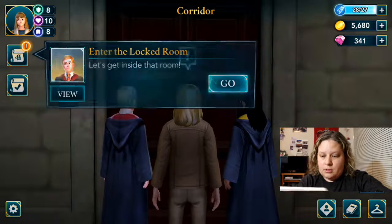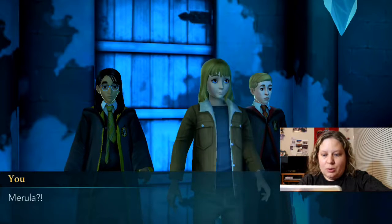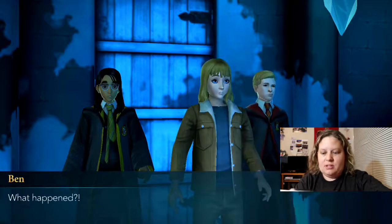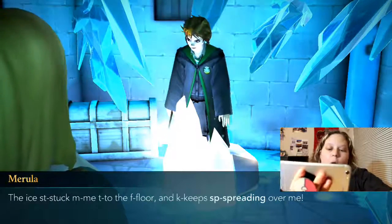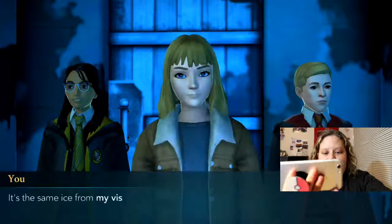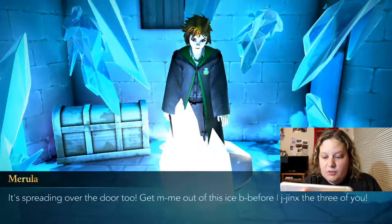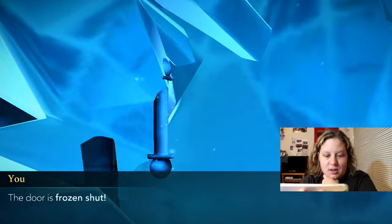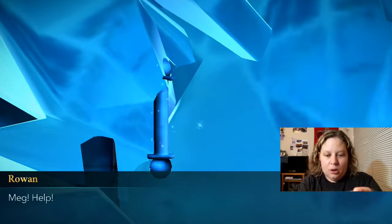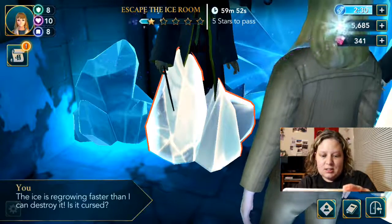Get inside the locked room. Escape the ice room — can't leave until you complete the activity. Oh look at this. Merula is stuck! 'The ice stuck me to the floor.' It keeps spreading — it's the same ice from my vision! It's spreading over the door too. 'Get me out of this ice before I jinx the three of you.' The ice has trapped us in here — the door's frozen shut. We're going to need some help. Hit the ice — hit it harder. It's regrowing. Cast Flipendo.